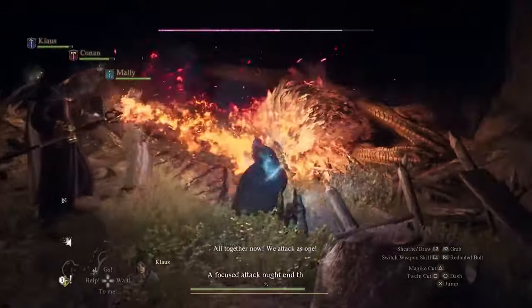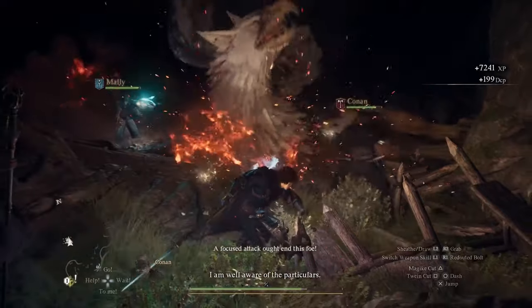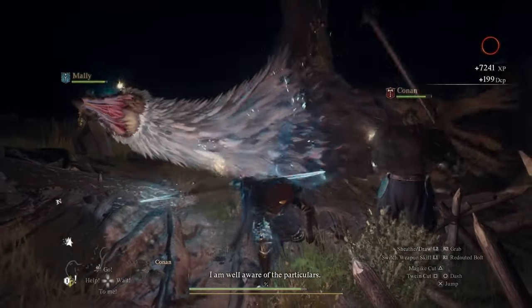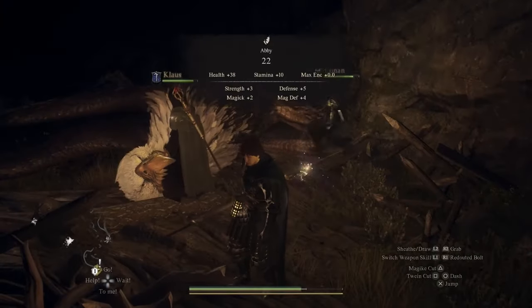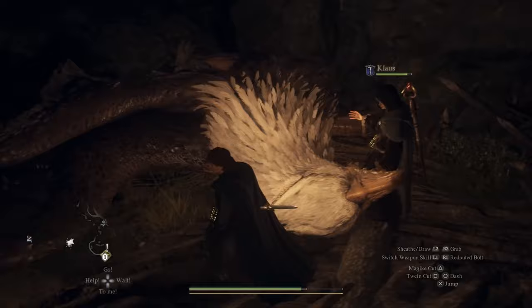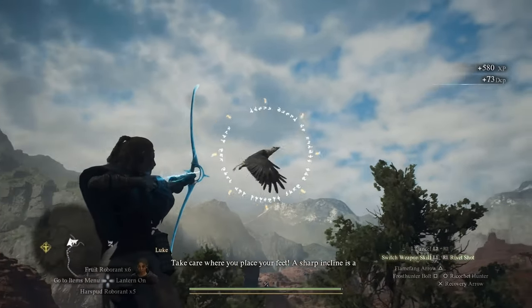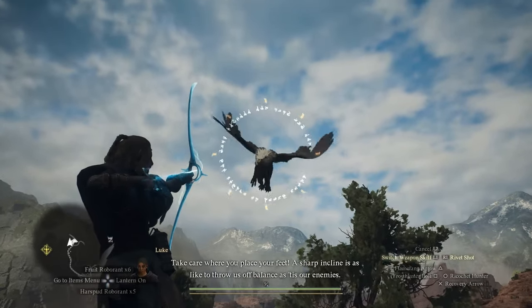Number three: regularly recruit new pawns. Always keep your pawn roster fresh. Since recruited pawns don't level up, you'll want to visit Riftstones regularly to swap out lower level allies for those matching or exceeding your current level. This keeps your team strong and capable, ready to face whatever dangers lie ahead.